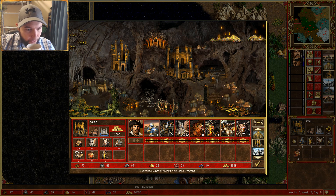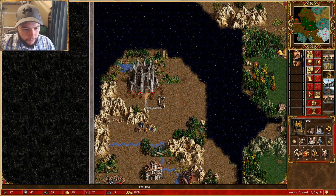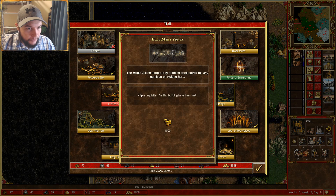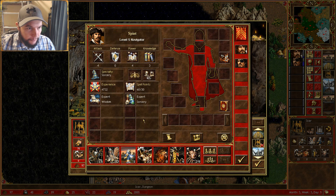This should definitely be on the corner — we'll take the big thing there. The ranged people need to be on the outside. That's all the protection I can do. Might be able to upgrade a mage — double the spell points available, that's pretty good. We'll do that.